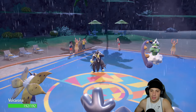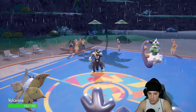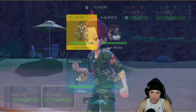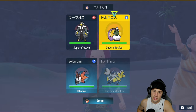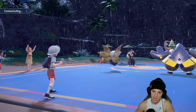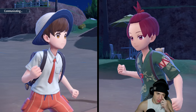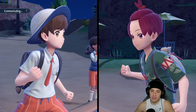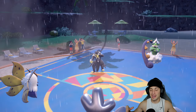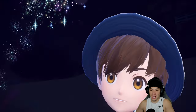From here we Tera-stalize Volcarona and go for Giga Drain — makes the most sense to Giga Drain this slot and Wild Charge into the Tornadus slot. If both moves hit it could be a double KO, which would be massive. Then if they go into physical attackers later I could swap in Iron Hands for Fake Out. The perfect Dragon Tera on the Volcarona — we love it.